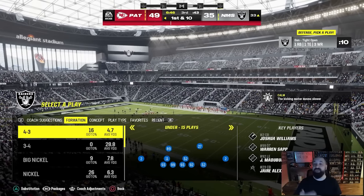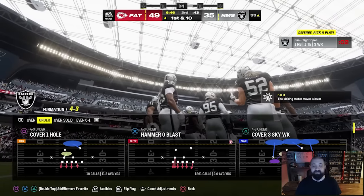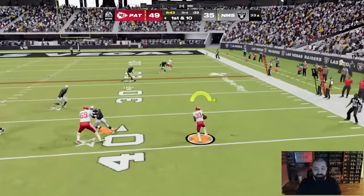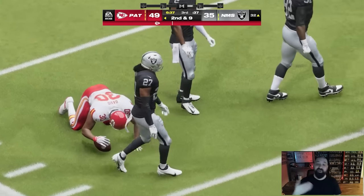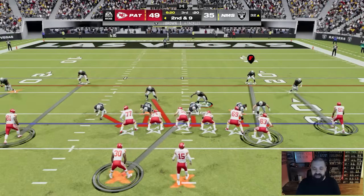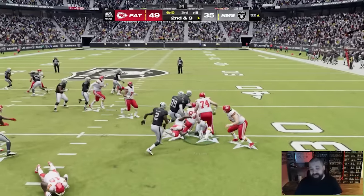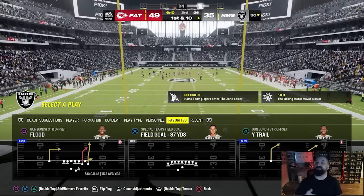On defense I'm in the Chiefs defensive playbook, running 4-3 Under — specifically Hammer Oh Blast. I've talked about this play in several other videos. You want to user the linebacker on the same side as the running back — he's your responsibility. If the running back doesn't go out for a pass, drop back in coverage. The CPU loves to throw streaks, in/out routes, and corner routes, so try to user those and take them away. You can get a lot of interceptions. If the running back is covered, blitz the linebacker opposite him, and you can get turnovers. We got the ball back down 14 having only used 50 seconds of game clock.